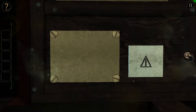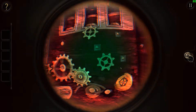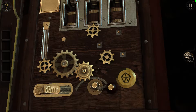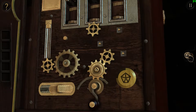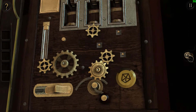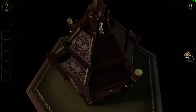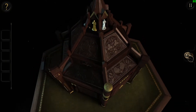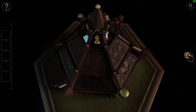Well, there's our triangle. But I think we need some cogs for that. Where do we get those though? They're probably in this box there, maybe.